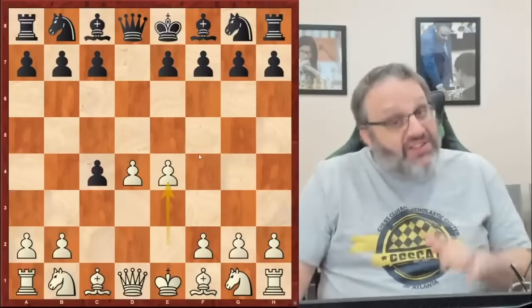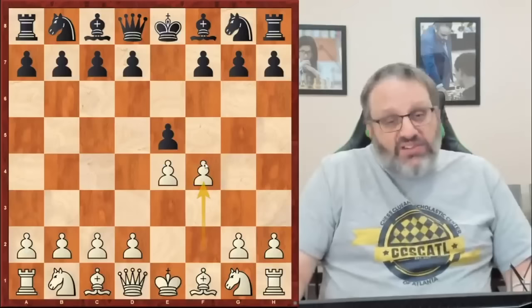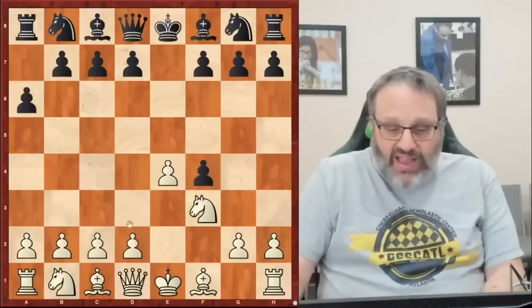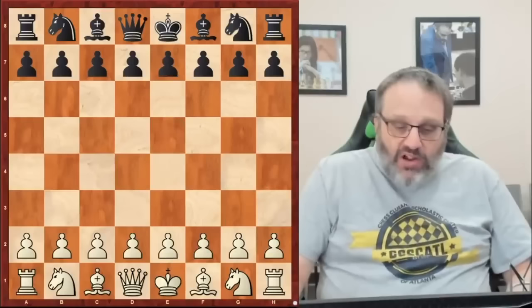If black plays a bad move — there are plenty of bad moves — then we take our pawn back and you can see white has a great center. Conversely, there's the King's Gambit, which you've heard of, with the same idea. It's a little more dangerous because we're opening up our king. In the King's Gambit, we're trying to get rid of the E pawn so we can play D4 and have a big center. White got his pawn back and gave up a side pawn for a center pawn — that's the point of the Queen's Gambit and the King's Gambit.